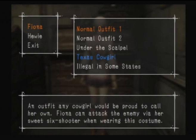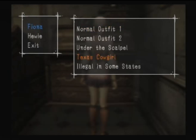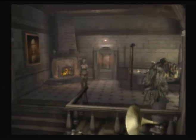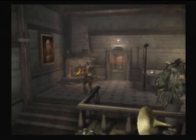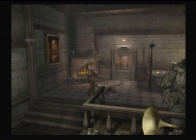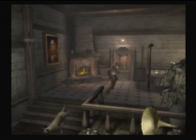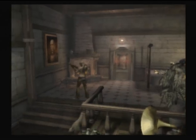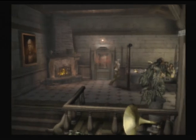Now we unlock two. Texas Cowgirl - an outfit any cowgirl would be proud to call her own. Fiona can attack the enemy via her sweet six-shooter when wearing this costume. Let's put it on. This is like the most annoying of the costumes, but it's the most powerful if you know how to use it correctly. She has a gun - bang. It has a very strange range - that hit Huey. Good boy, I'm sorry Huey, I love you. With the silver boots, she can pretty much one-hit Huey, and it's like nearly impossible to kick pots using this.